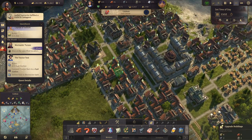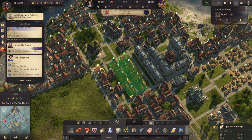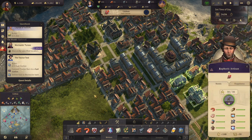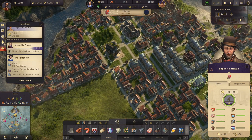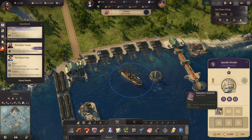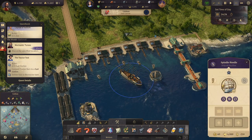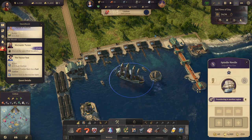Then we can upgrade some of you — not that many though, because we need steel beams. Let's drop that off and we'll send you back to the old world, to Copenhagen.